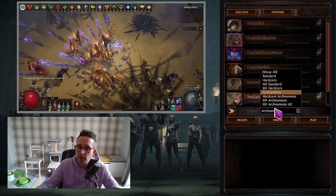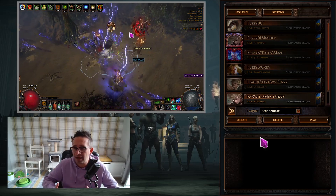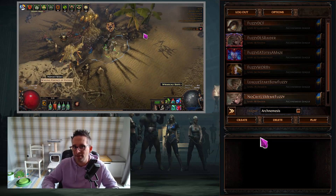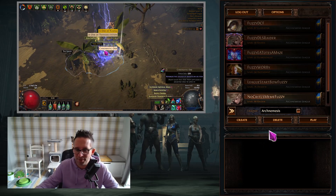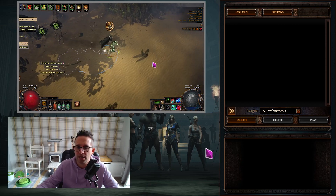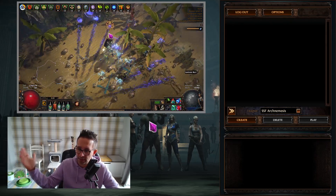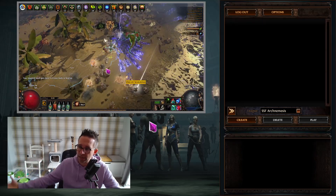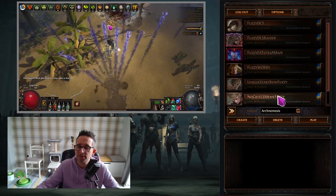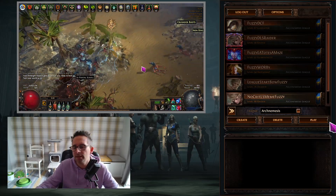The way I simulate a league start is what I wanted to cover in this video. Because I play in trade, I don't want to do a full SSF run — I've done it in the past but they take ages, sometimes two days just to get a six-link, and I'm burnt out before the league actually starts. So what I do is start a character in SSF, run it all the way through to killing Kitava, and then once I reach the point where I'd speak to Kirac, I migrate the character to trade.